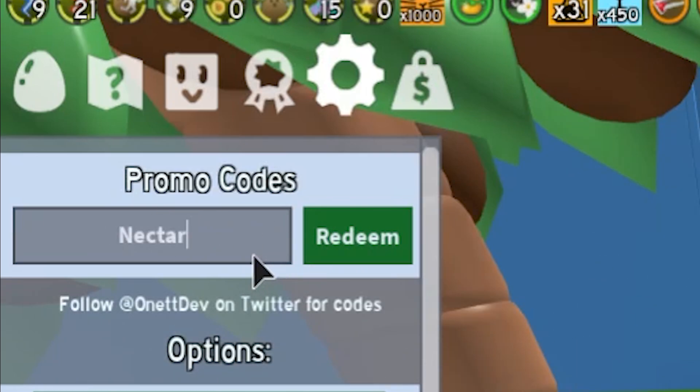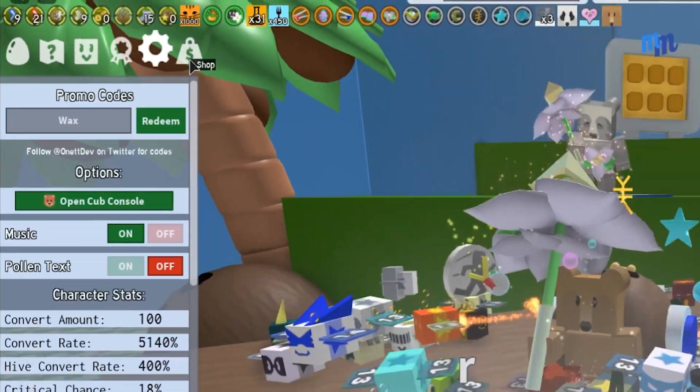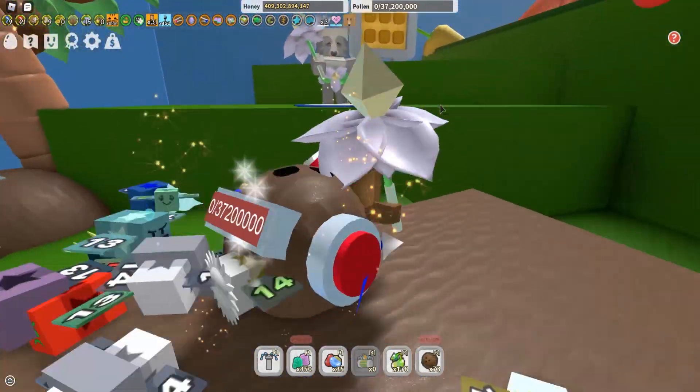Then we also got code 'crawlers' — redeem that one as well. Then we got code 'nectar', and then code 'roof' — redeem that one as well. After that we got code 'wax'. If you guys redeem every single one of these codes, you will be up to date on all Bee Swarm Simulator codes.